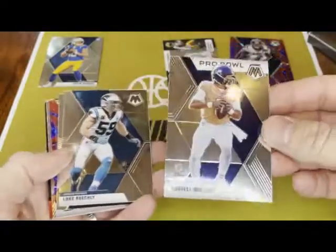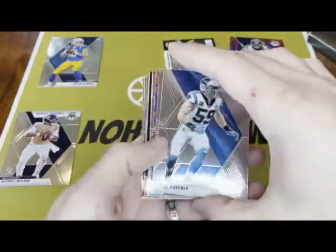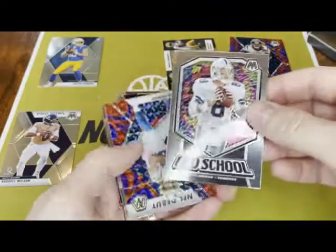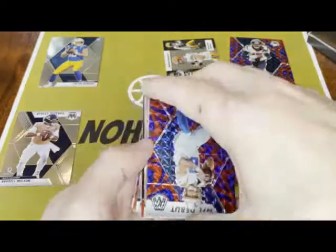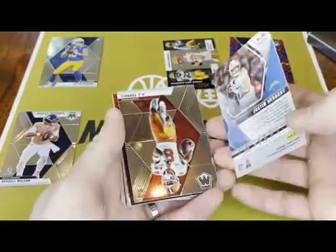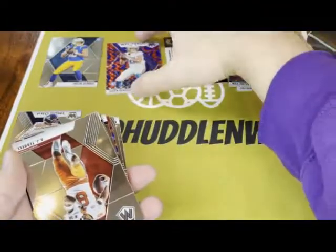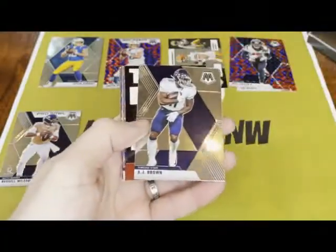The Seahawks did not win this weekend — the Bills are a good team. Luke Kuechly, got an old school Troy Aikman — oh, that's nice. Herbert blue, mosaic blue prism — two Herberts right away in this first mini box, not too shabby, can't complain with that. AJ Terrell, AJ Brown.